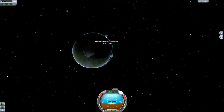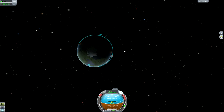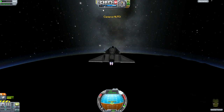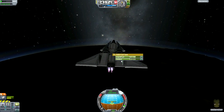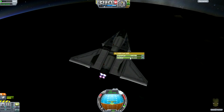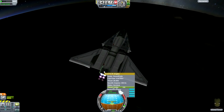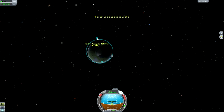Our goal here is to get to around 70,000 meters and then do a burn prograde to circularize and create an orbit. We are still in the atmosphere which is slowing us down. This is all the oxidizer we have — once it runs out we can no longer use closed cycle mode, but we'll still be able to use air intake mode.